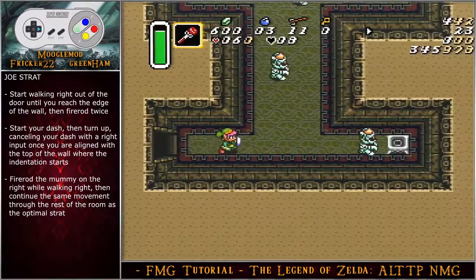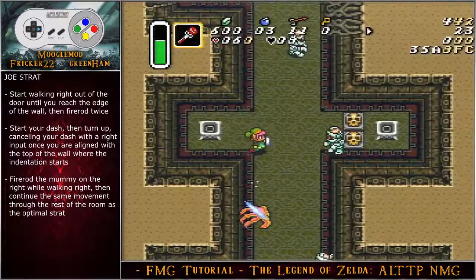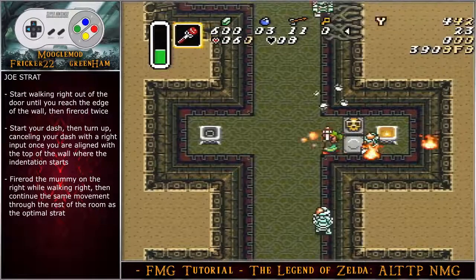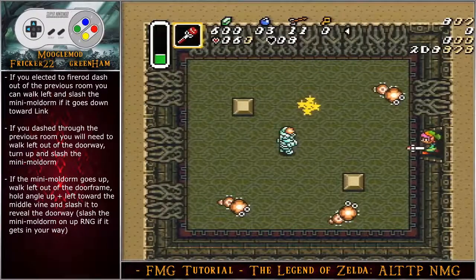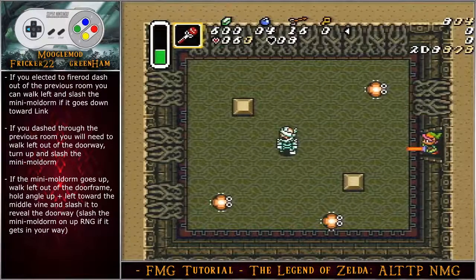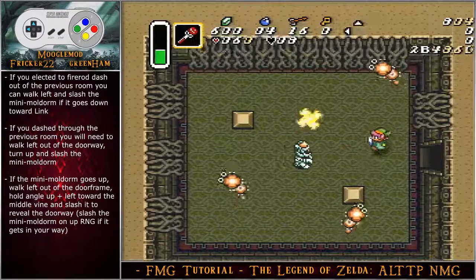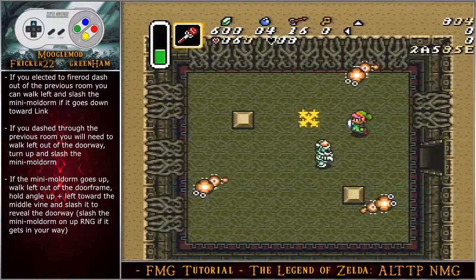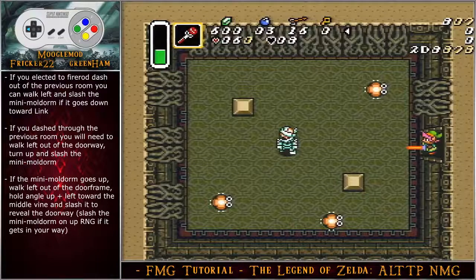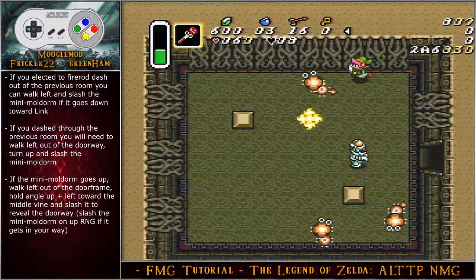For the Joe strat — safer but fast — walk right out of the door until the edge of the wall, fire rod to the right twice, start your dash, turn up, cancel with a right input when aligned with the top of the wall where the indentation starts, fire rod the mummy on the right while walking right, and continue the same movement through the rest of the room. If you used the fire rod dash out of the previous room, walk left and slash the mini-moldorm if it goes down toward Link. If you dashed through, walk left out of the doorway, turn up, and slash the mini-moldorm. If it goes up, walk left out of the door frame, hold angle up-left toward the middle vine, and slash to reveal the doorway. If the mini-moldorm gets in the way while facing up you can slash it out, or walk straight up toward the top of the wall and walk left to slash the vine facing left.